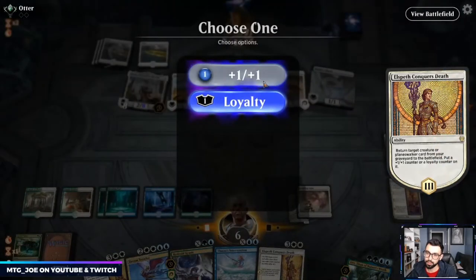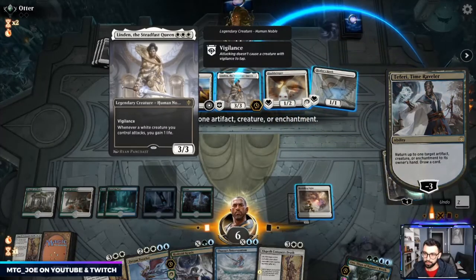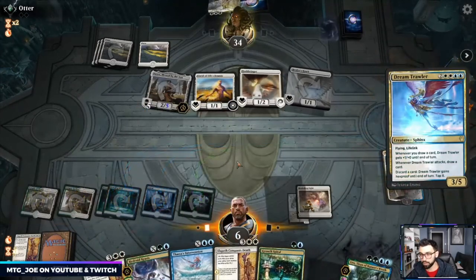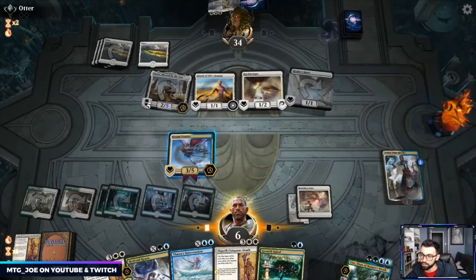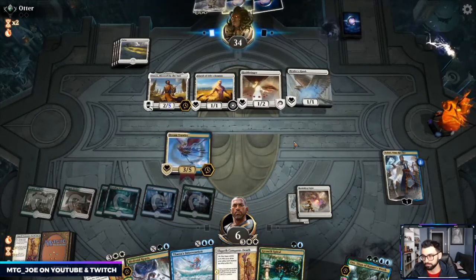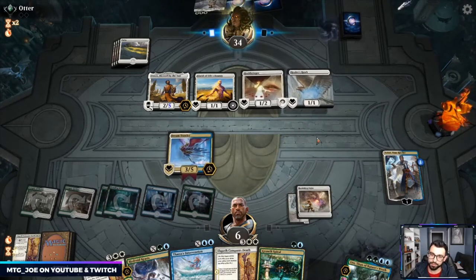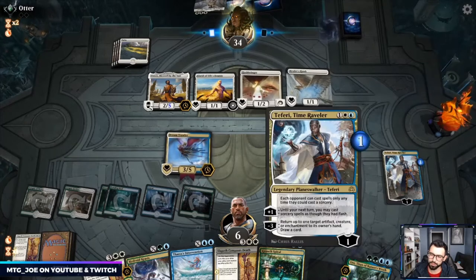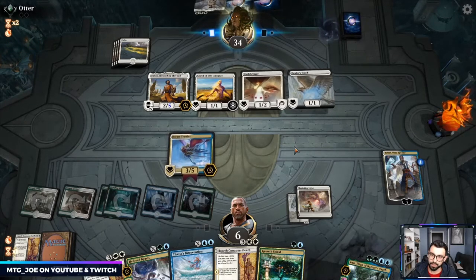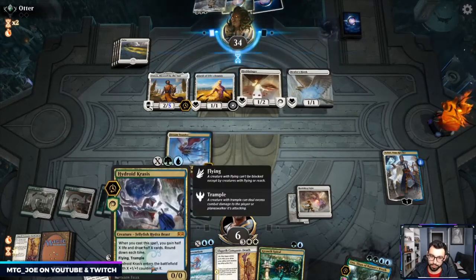Put a counter on it — let me bounce it, which bodes well. If they have a removal spell I'm dead this way. Oh, I put the counter on it instead of — I thought it defaults to only loyalty counters on your Planeswalkers. It's really stupid that it gives you that interface. Next turn I can attack, Hydroid Krasis, draw four, get a bunch.